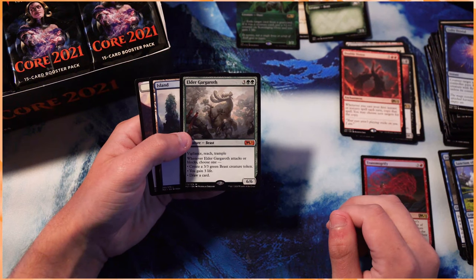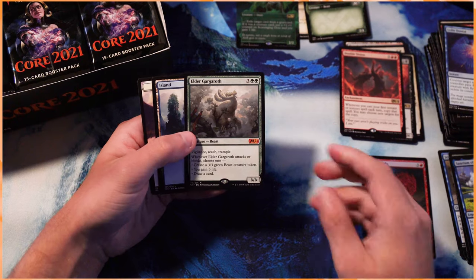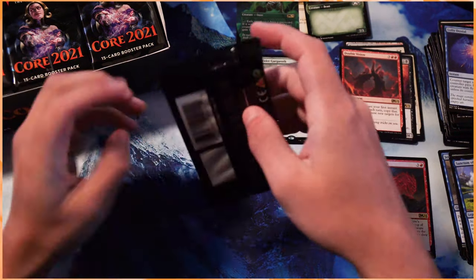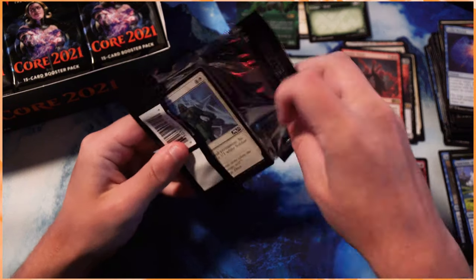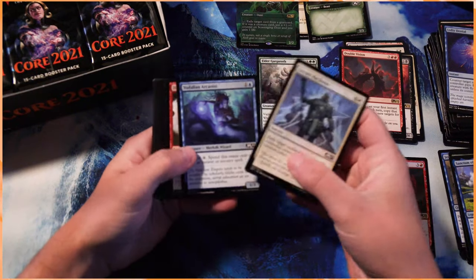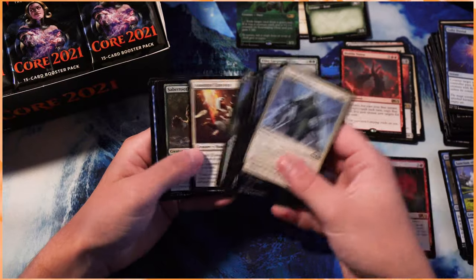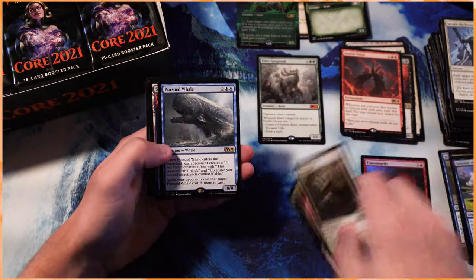First Mythic: Elder Gargaroth. That's the one — beautiful, beautiful card. And so we've had a lot of touch-and-go Standard Environments with a lot of overpowered cards, for lack of a better term. I think that's obviously caused a lot of problems for the Standard Environment, enough that we've had to ban quite a number of things over the last few years.